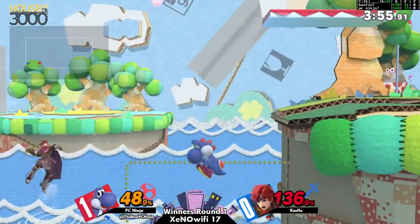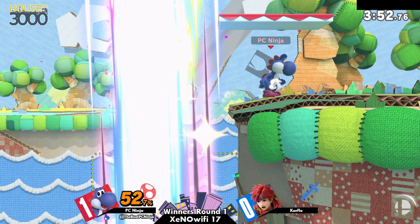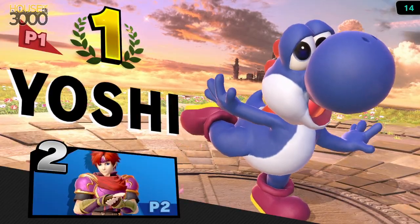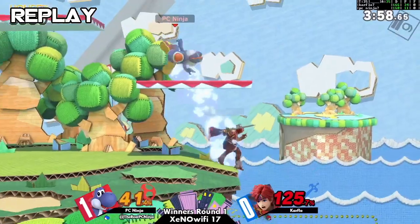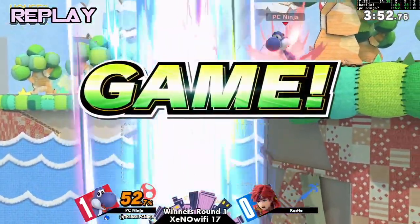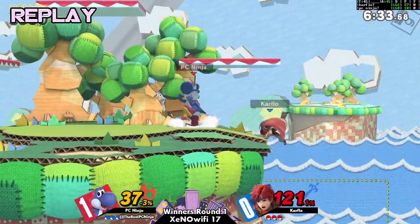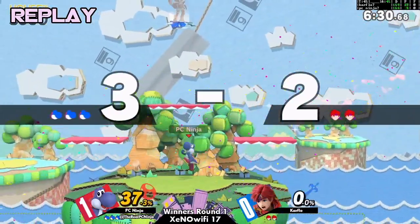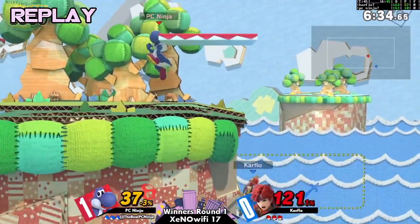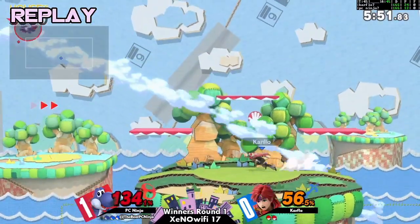Goes for down throw up air, gets the sour spot — nice little delay there. Oh no! I think Carflow thought he grabbed the ledge, and that's why he didn't up-B immediately. He did side-B instead of up-B and just kind of fell to his death. He mis-inputted side-B instead of up-B and just fell. Had he done up-B immediately, he might have survived — and PCNinja might have had the match anyways because he had his snare out.